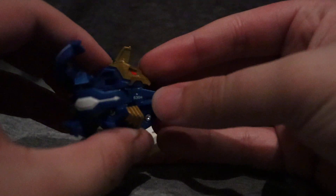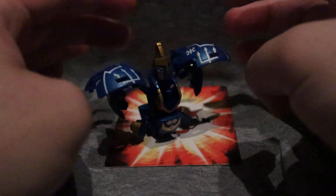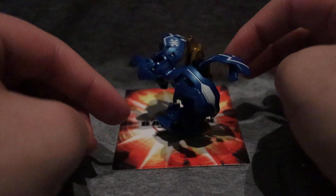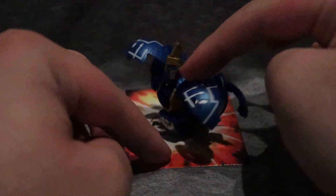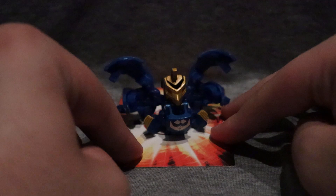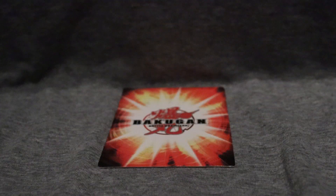It also has a second mode. The G-power is 630 Gs. You flip this switch back here and it transforms into a kind of Spartan-like appearance. It's pretty cool looking — I like this mode as well. I find the other mode better for competitive, but this mode is cool looking. And then we'll just fold it back into its previous mode. This mode is actually pretty good. It's weird how the random Bakugan usually aren't that great, but this one's actually nice.